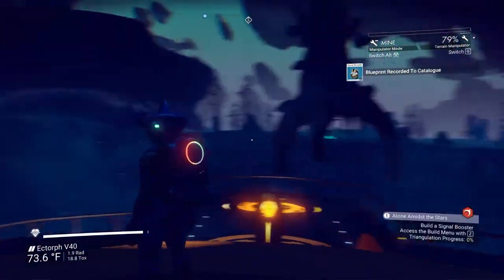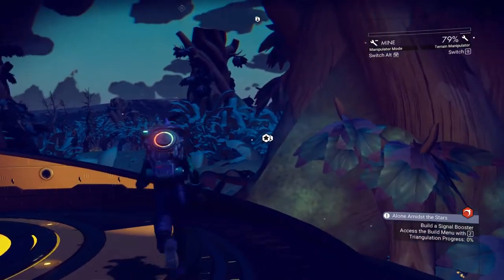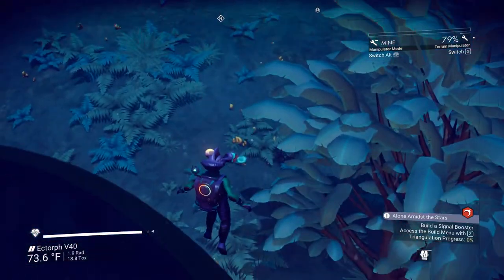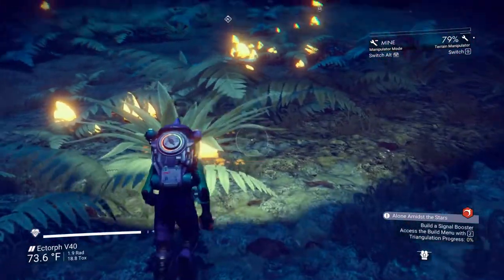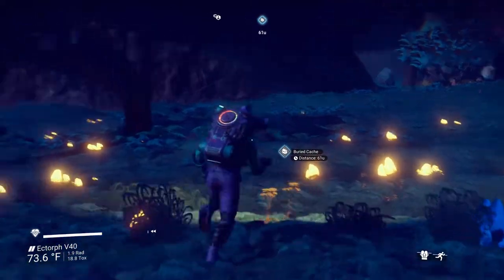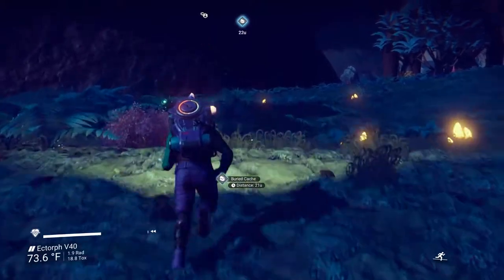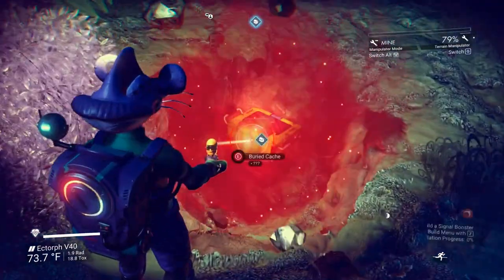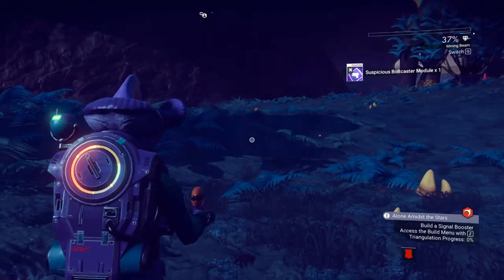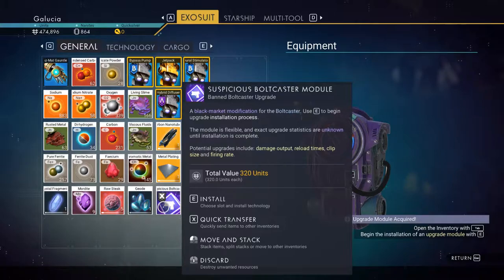So we need to make the signal booster, use it, and then fly to other areas and keep using it — we have to use it in several places to triangulate our position. The only problem with where my base is, is that I only have one way up, so if I'm approaching from the wrong side I have to walk around the plateau to get where I need to be.